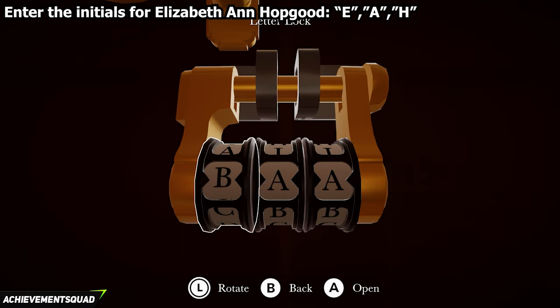As you come in, on the left hand side find the bath geezer note. To the right of the toilet find the Wilson's plumbing quote. Pull the flush for the toilet and you'll get an achievement for doing that.